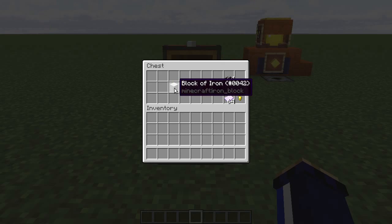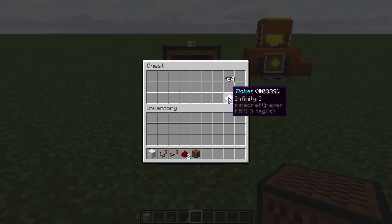Now we want to move on to the mechanism. For that you'll need a building block or two, a redstone comparator, a redstone repeater, two dust, and I'm using note blocks to add an extra ding when somebody throws a coin in.